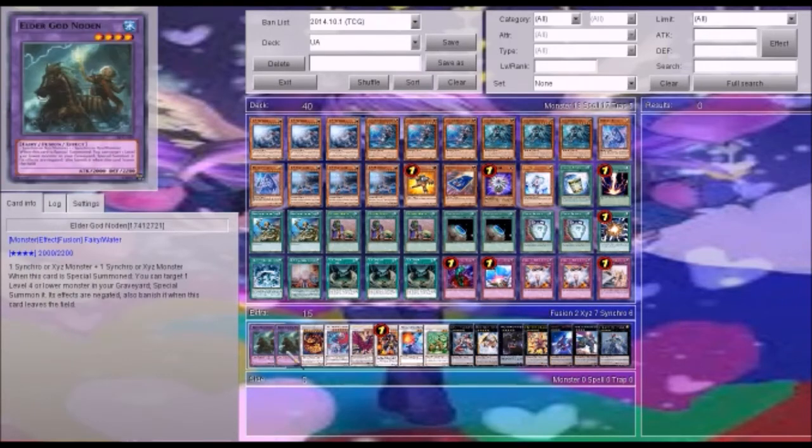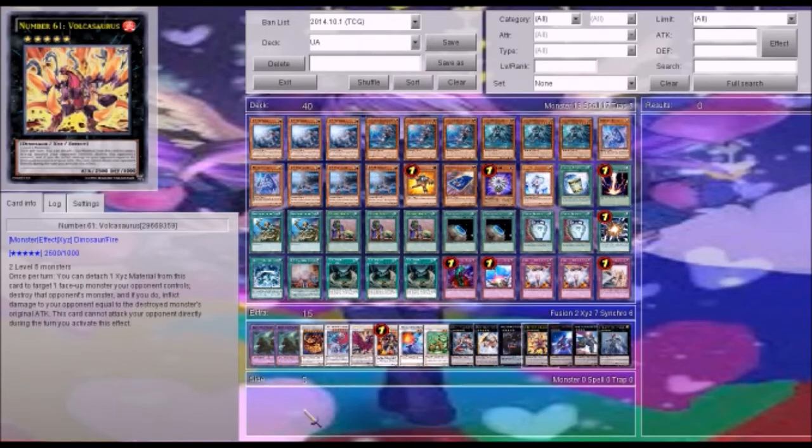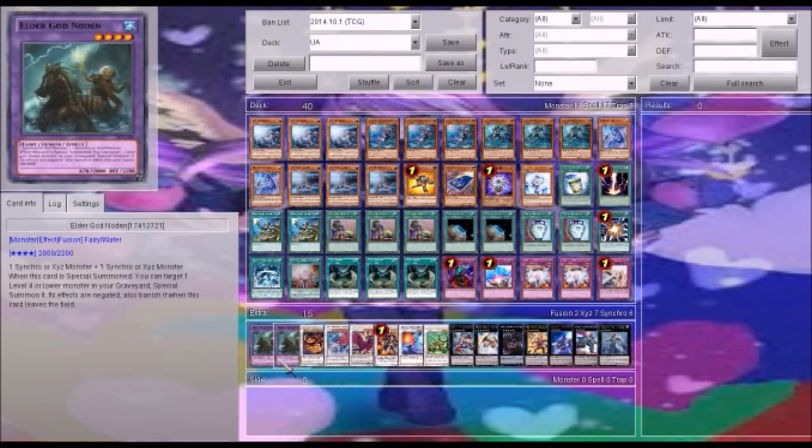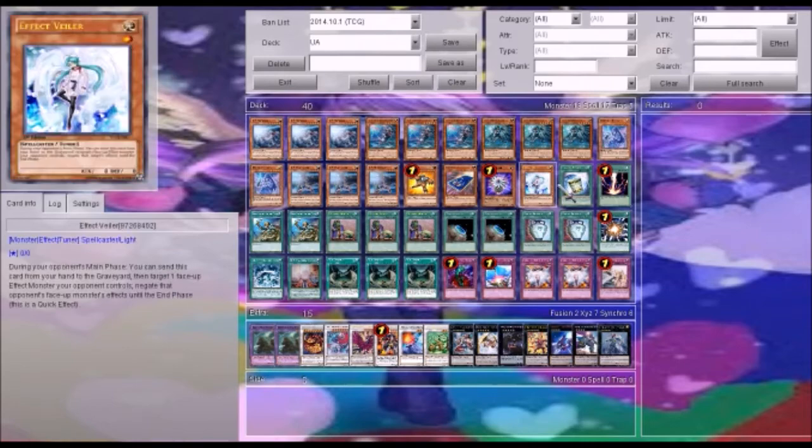And then on to our extra deck. Elder God Noden — this card is going to change the game, because it requires one Synchro or XYZ monster, or one of each. When this card is special summoned, you can special summon one level four or lower monster, but its effects are negated and it banishes when it leaves the field. Because of that, you can summon out a low-level tuner and go into a Synchro player, or summon out a level four and go into a Rank four. He's very useful, and pretty much everybody plays Synchros and XYZs. He's an Instant Fusion target, so you can also take that route.